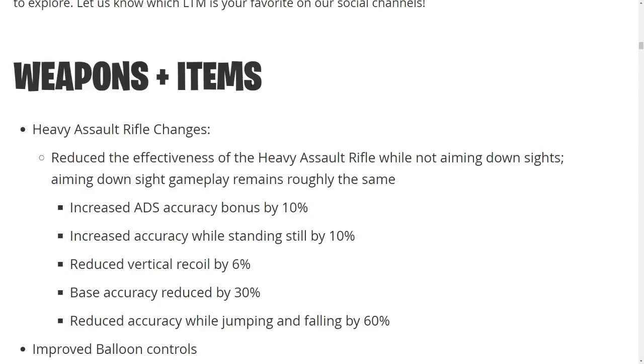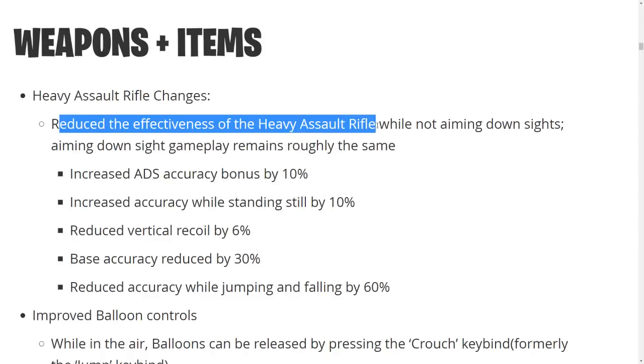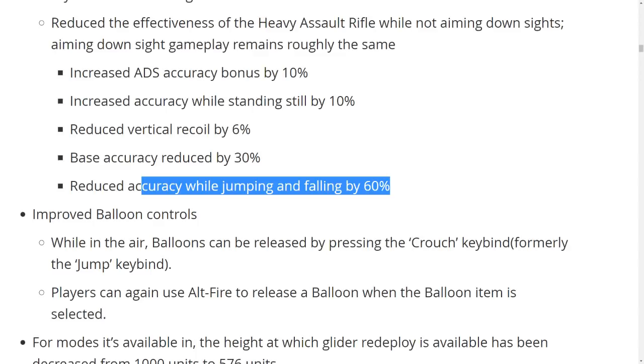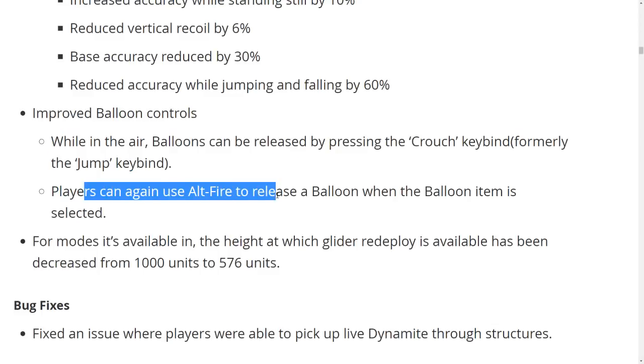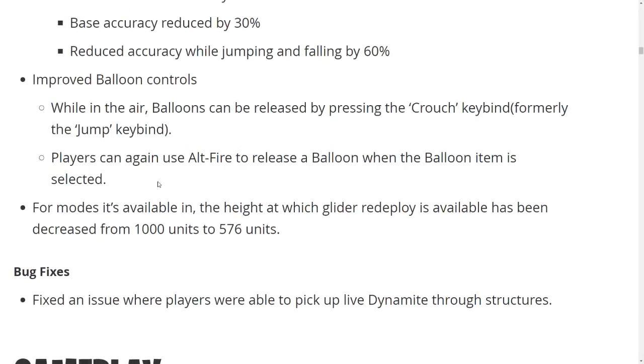For weapons and items, we have heavy assault rifle changes — reduced effectiveness while not aiming down sights, but increased accuracy while standing still, reduced vertical recoil, and reduced accuracy while jumping or falling. 80 damage on a headshot was too much while moving. Also, improved balloon controls — balloons can now be released by pressing crouch on the key bind, and players can use right-click to release a balloon when the balloon item is selected.